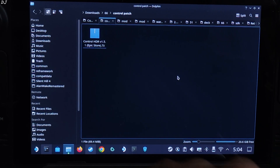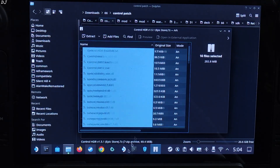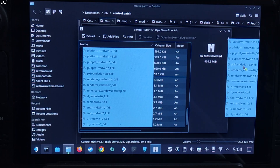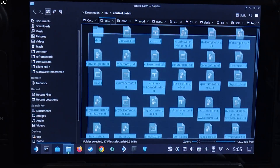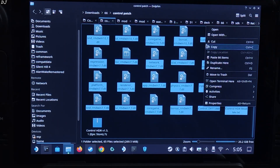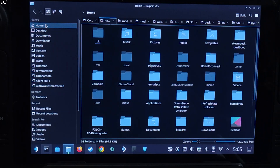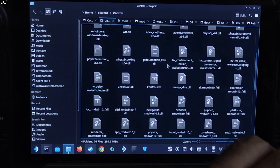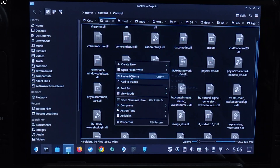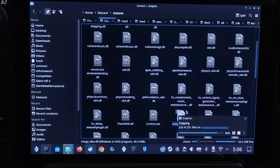First I will be installing the patch. Extract the contents of the patch — open its archive file, double-click, select all of the files present inside this archive window, and drag and drop them outside of this window. Wait for the extraction process to complete. Done. Copy the extracted files. Paste them in the game's install directory — I have installed the game on the Deck's internal SSD. Navigate to the game's install folder, open it, and paste the patch files. When prompted, choose Overwrite and Apply to All. The patch has been installed.